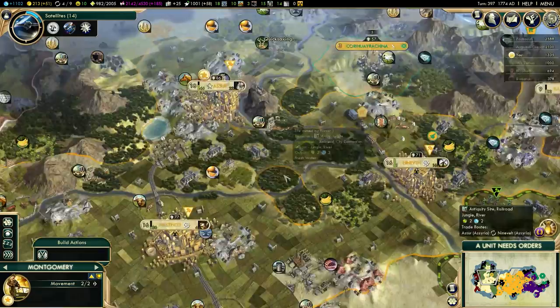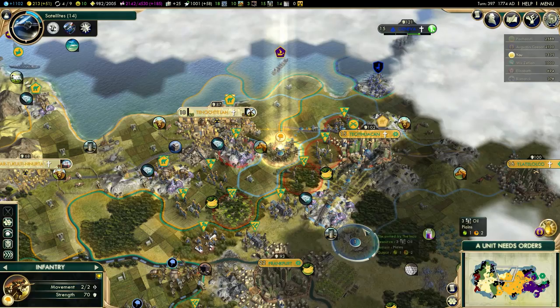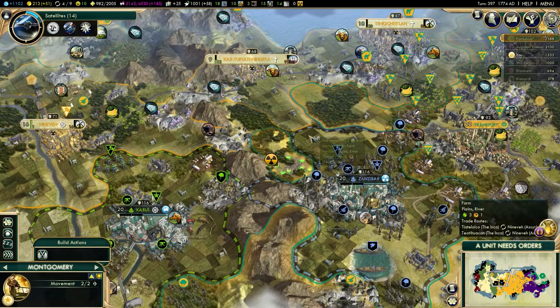Hey everyone, welcome back to Let's Play Civilization 5. I actually queued up an archaeologist in Nimrod because I see some Inca archaeologists heading west. I don't want them to steal all of my antiquity sites. While antiquity sites are not exactly a huge priority, I want to get at least some of them.